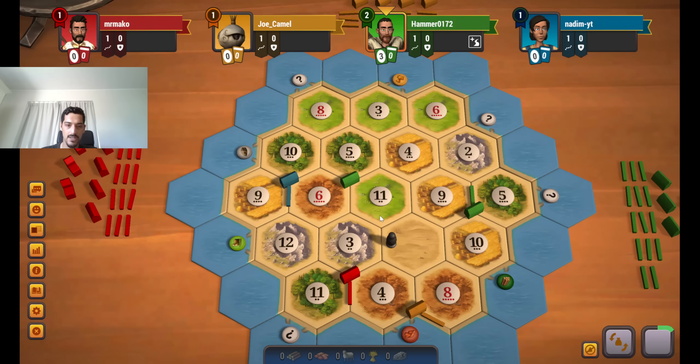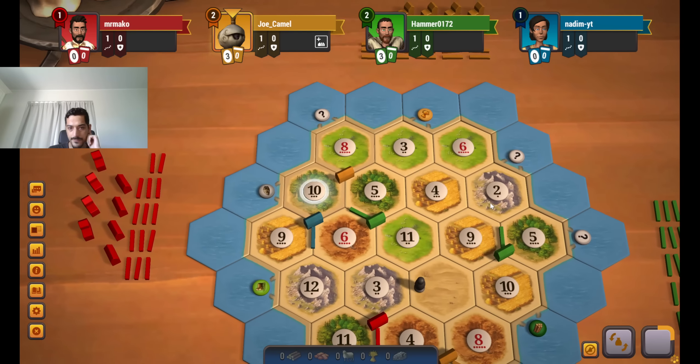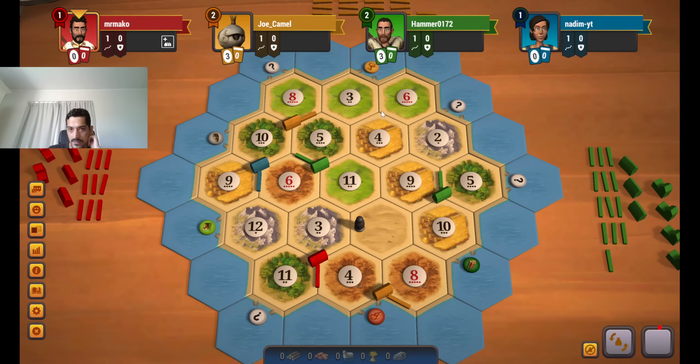I think you point your road downwards and get onto the ore spot. Someone is going that way. Will the 6, 3, 12 be open? That would be pretty nice for me. The 8, 5, 10 with the 6, 4, 3 I guess. Now it's red's turn — I think red will take the 6, 4, 3 here. Let's see what red decides. That means the 6, 3, 12 will be open for us.